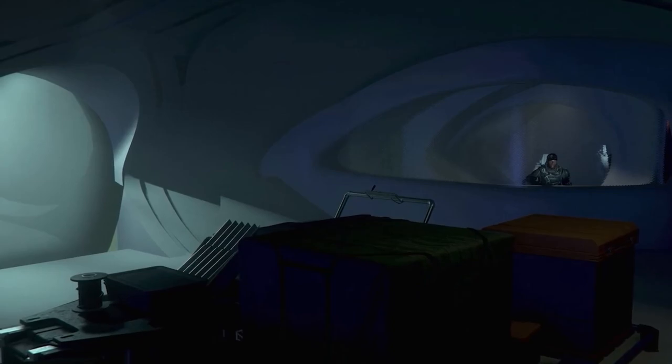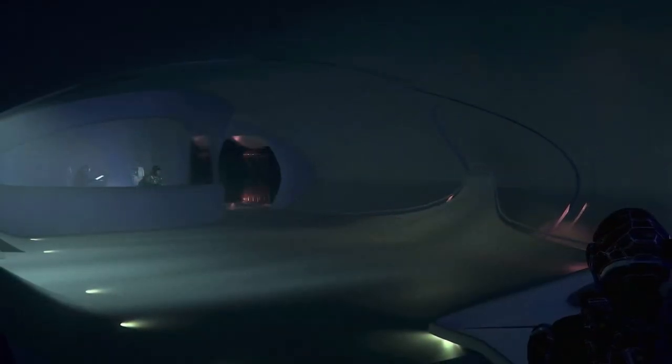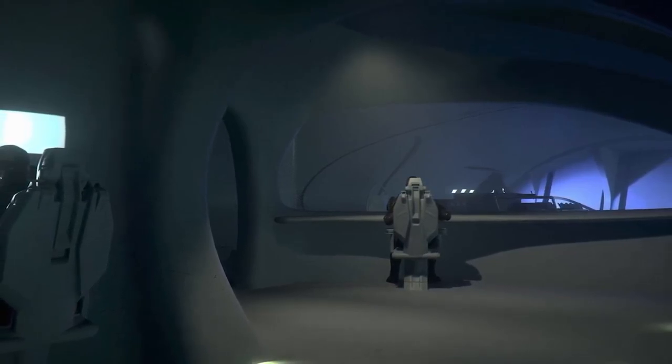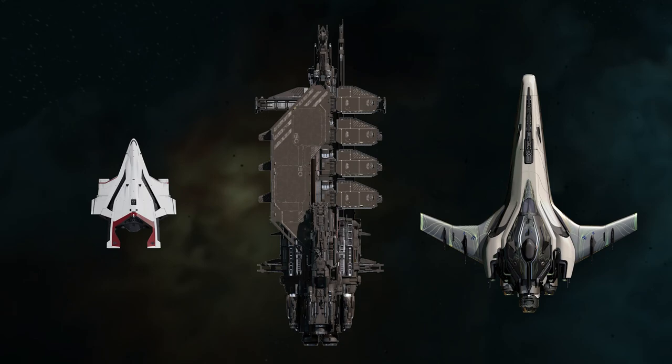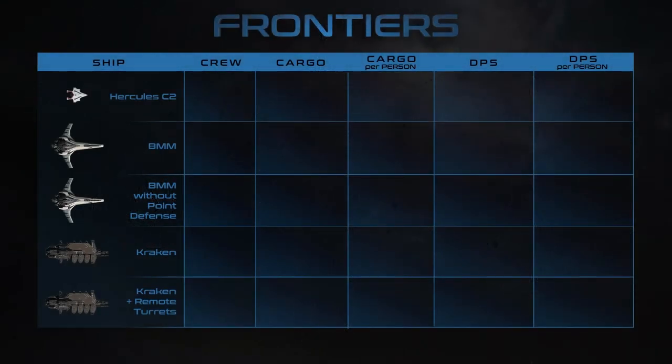Something that will be quite interesting for those with the Kraken Privateer is this security section with lots of screens, guards, and such — definitely expect to see something like that on the Privateer. Speaking of the Kraken, I'd like to compare the C2 Hercules, the Merchantman, and the base Kraken, as the Kraken is the one more geared towards hauling. All these ships can land and all are going to be very good at hauling — the Hercules focused on vehicles, the Kraken more of a mobile base. With these ships, I would say the C2 needs a crew of two, the Banu Merchantman four, and the Kraken six to ten.